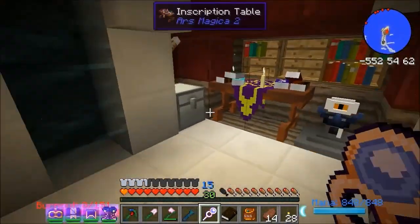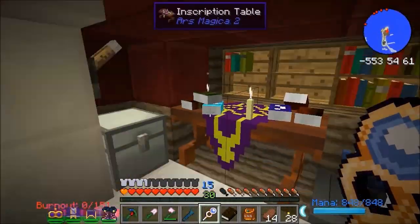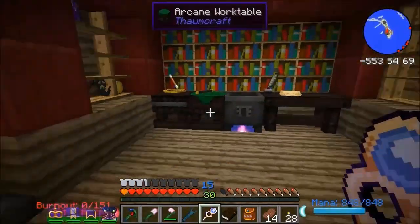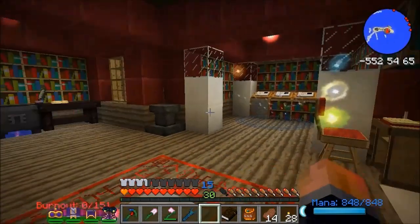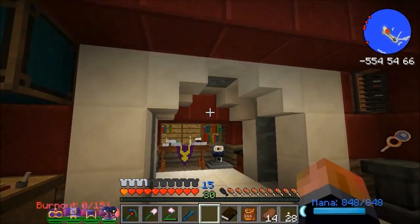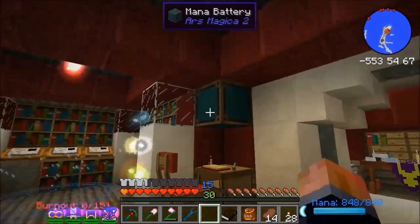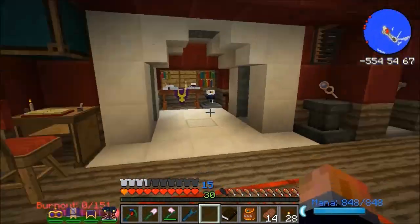Here's my crafting area and bench. There's a little crafting area for Ars Magica on this side and a Thaumcraft research area on the other side. I can go back and start making other things — there's something I can't quite remember the name of, but it makes certain essences you need for the armor.